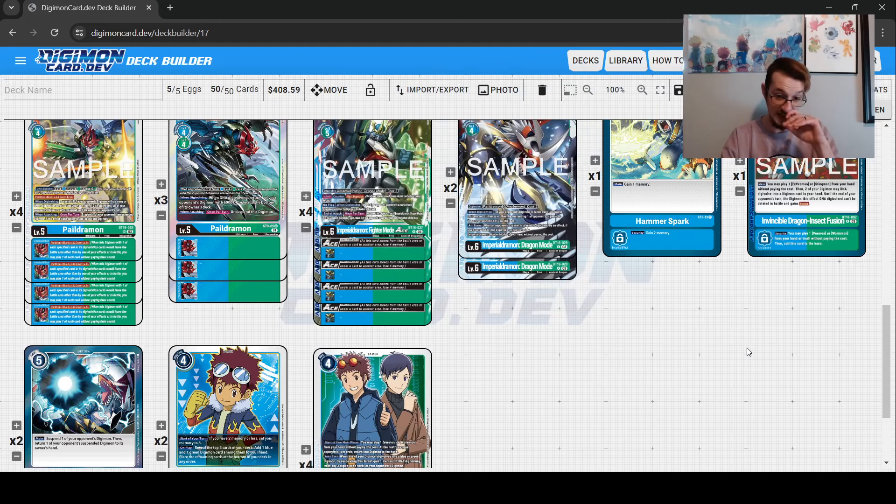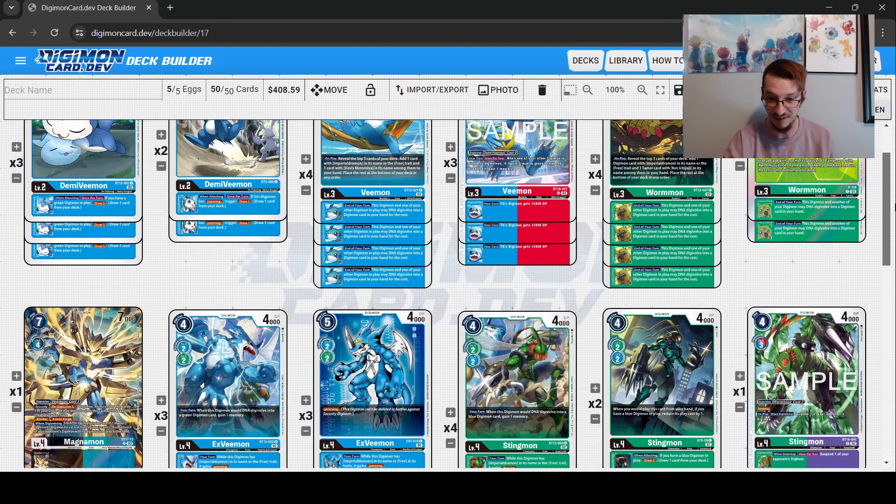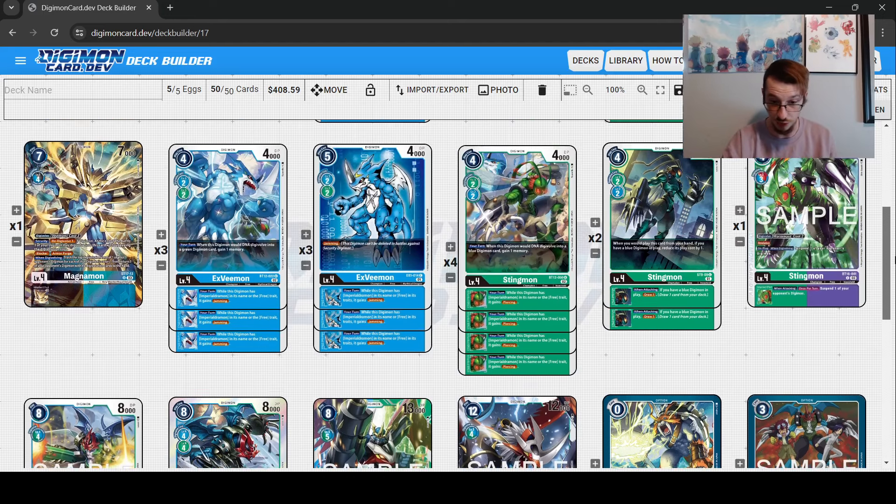Likewise, you could be attacking into Devas and they Blast Evolve. Because effects in the Digimon card game are first in, last out, their effect will go into a state of delay and your Fighter Mode will immediately go on top of the stack, bottom decking their ace card — and then they don't get their Wind Digivolving effect because their card isn't in play to resolve the effect. This combo is really silly, and it's something I didn't expect this deck to have going into BT-16.